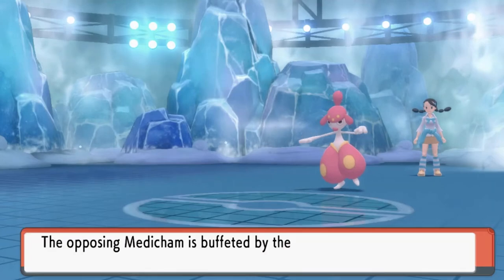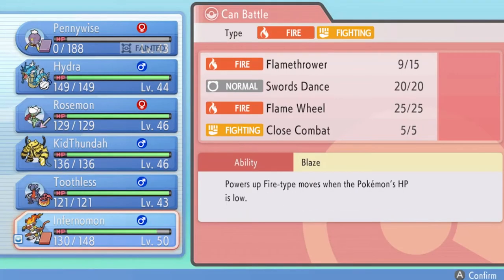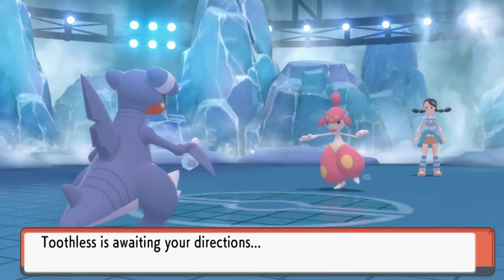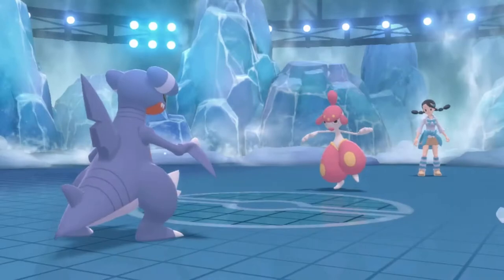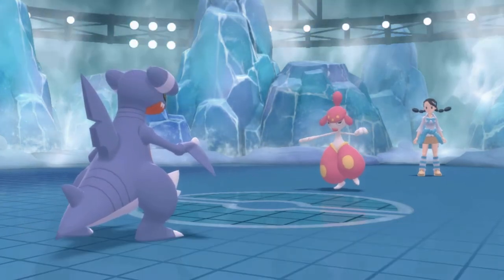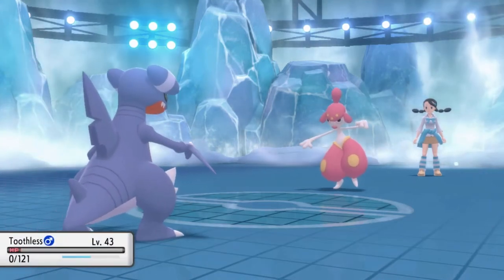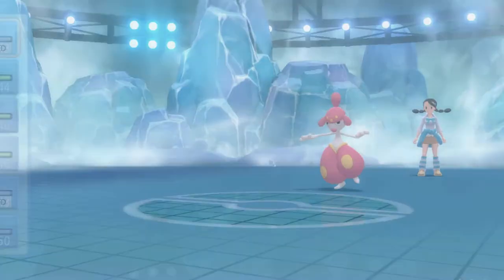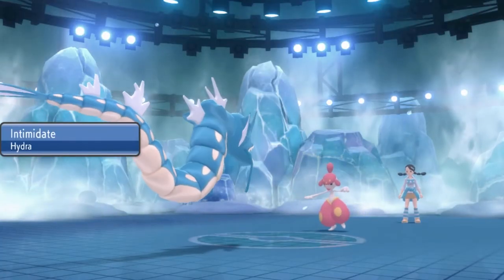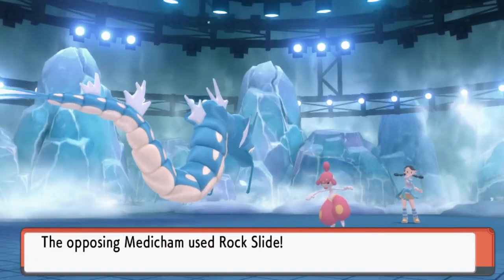And another Rock Slide — good gravy, that messed me up. Let's go straight for Phantom Force again — and another Rock Slide! Pennywise is not one-hitting it. That is really annoying. Let's try Toothless — Dragon-type Pokemon, but it'll be good to have here. Let's go for Dragon Claw — and because of the Focus Band, Medicham held on! Toothless got hit by Hail — two casualties right there.